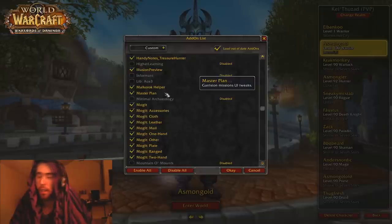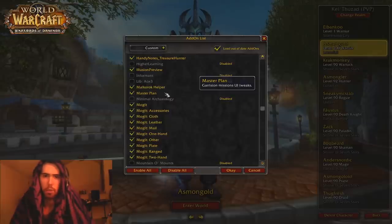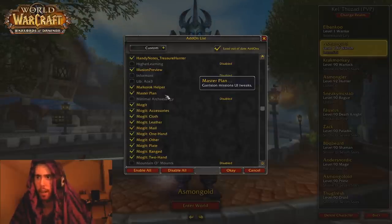So Master Plan — this is the main one that you want to have. It just alters your UI for the garrisons, it's nice to have, and it's just something you should get. There's not really a whole lot to it, you just kind of want to have this one.